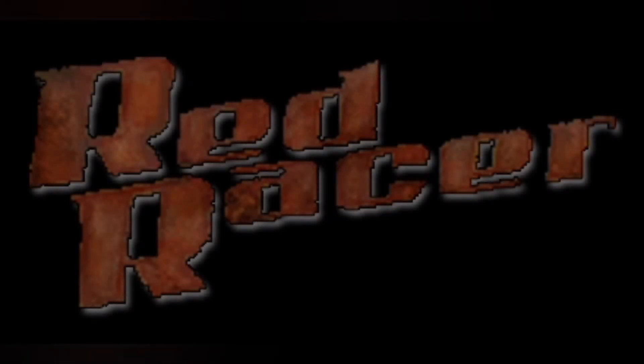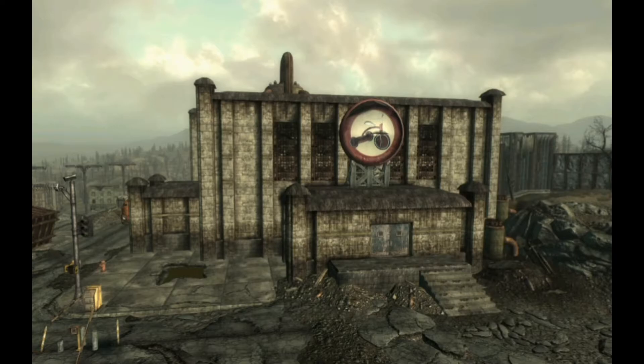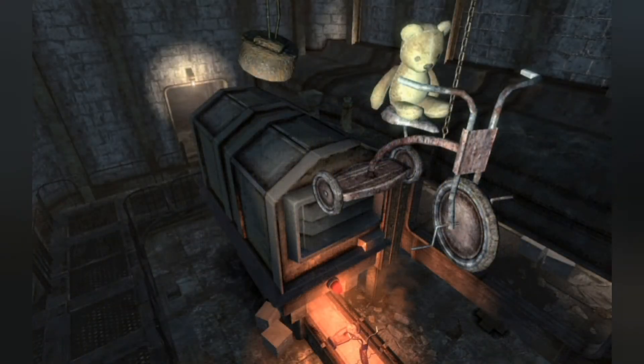4. Red Racer. Red Racer was a pre-war tricycle manufacturing company that had a factory in Washington, D.C. Their products only appear in Fallout 3.